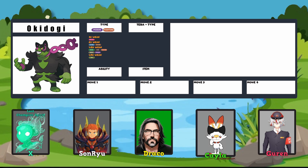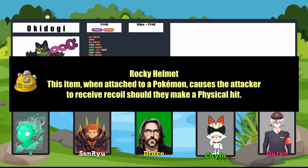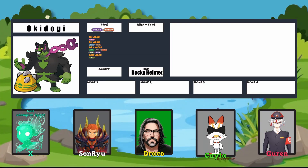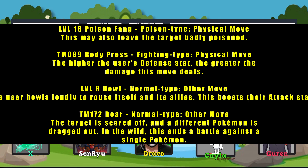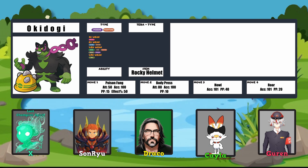My Okidogi is sporting the Rocky Helmet — I wanted to use it figuring if someone's coming in for a physical attack, make them pay for it. I used Poison Fang as one of my moves because it not only gets STAB but also has a chance to cause poison, and with Toxic Chain — even better than Flinch. I also gave it Body Press because I don't think it's utilized as much as it should be. With a Defense stat of 115 to start, it seemed like a no-brainer. But I'm also using this build more to spread the Toxic Chain ability — so I gave it Roar to force-swap Pokemon out, which also helps prevent setup.